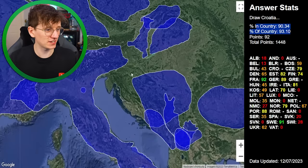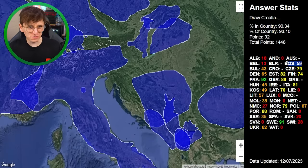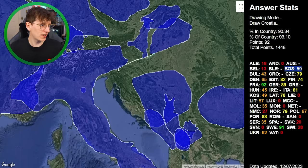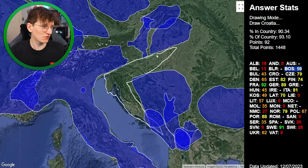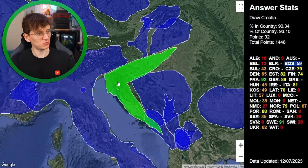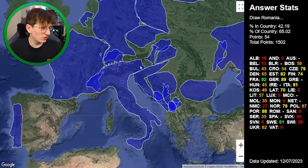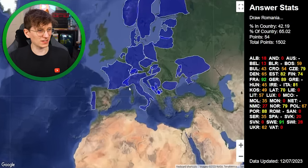Croatia — we can get some points here because of Bosnia. Croatia is literally like this shape, it goes right down there and in a bit more. I'm exaggerating every shape, but I think that gives us points. 54 points — I would have thought I could have done better. I probably went too big.